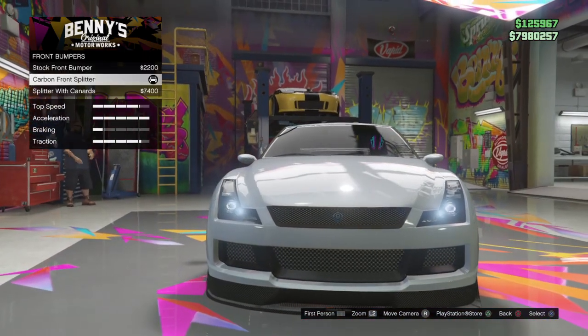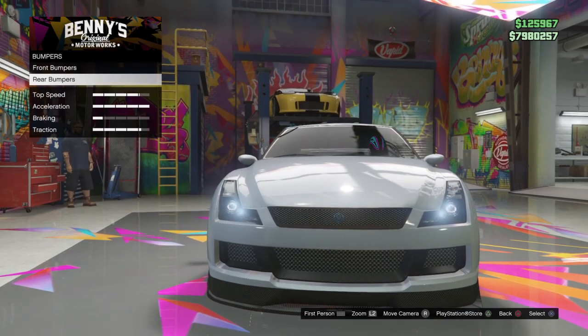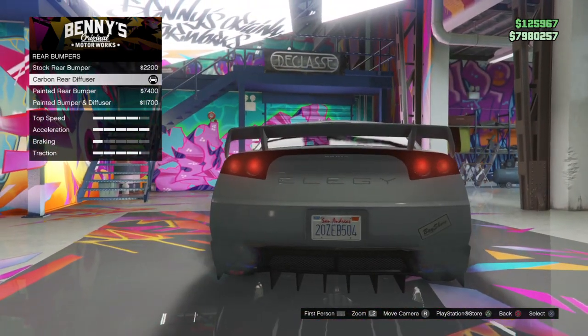For bumpers, you can go right into your front bumper and you're going to get the carbon front spoiler. For the rear bumper, you're going to go right here and get your carbon rear bumper.